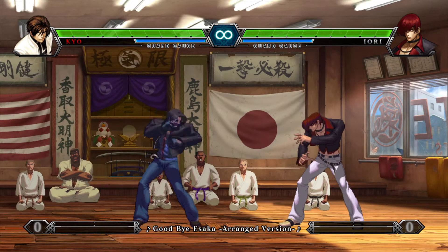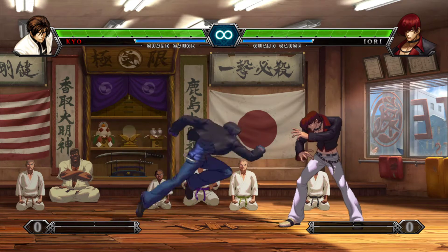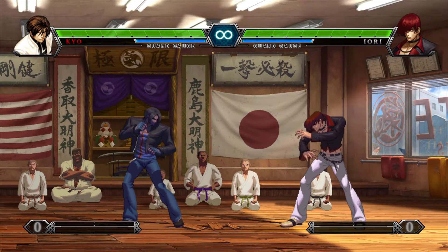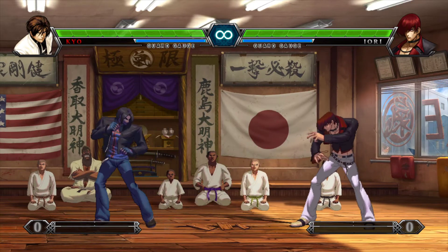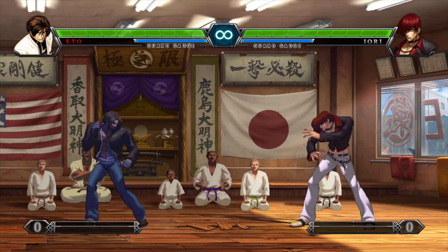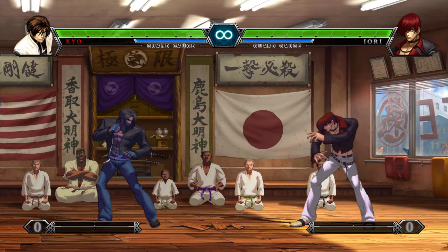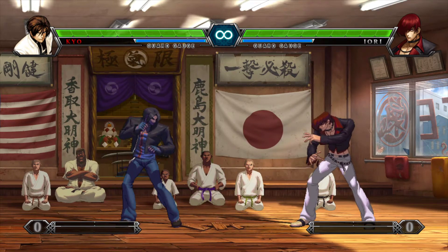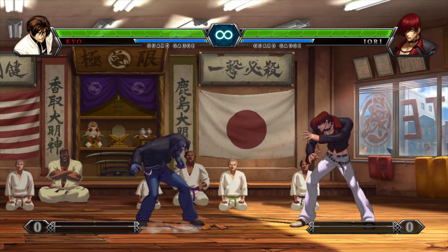I recommend mapping it like Street Fighter — square and X for your jab, triangle for your heavy punch, and circle for your heavy kick. In King of Fighters there are full jumps and hops; it depends on how long you hold the jump button. Don't let that overwhelm you, just get used to the movement. When you dash, you run. You can backdash. Hopping is very effective. I recommend doing down-back, up-forward, down-back — canceling your up-forward with a down-back so you don't get full jumps when you want hops.